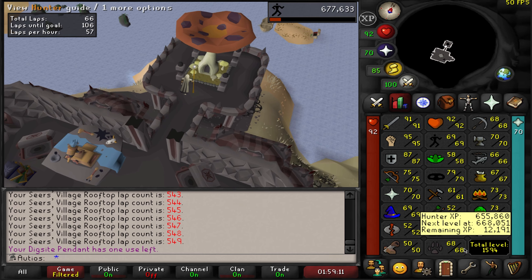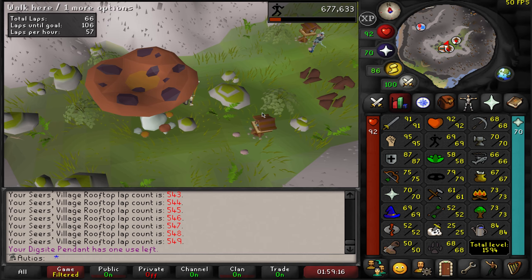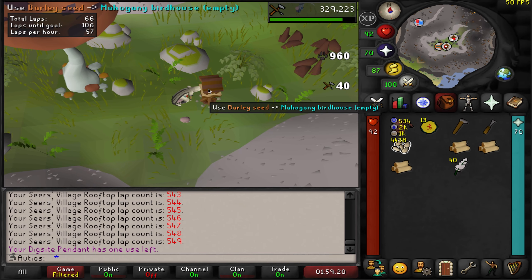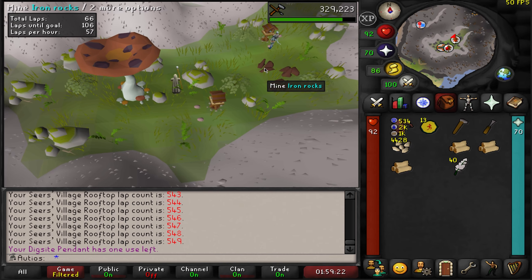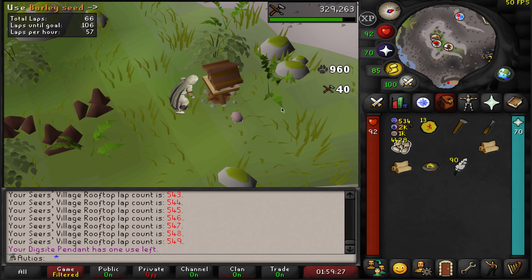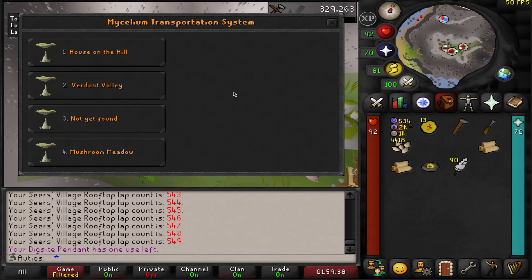I am so excited about agility being handled because this is the skill I was dreading the most. As far as level 70 hunter goes, we're making good progress — we're at level 68. I do not want to have to go catch salamanders and look like I failed to get enough birdhouse runs in, so I'm really trying to do as many birdhouse runs as I can while doing construction. That way we get level 70 hunter before we have to go for Song of the Elves.